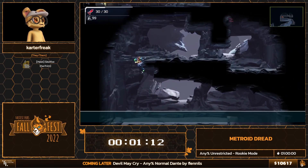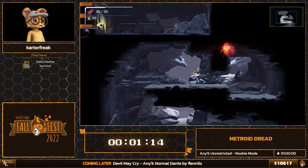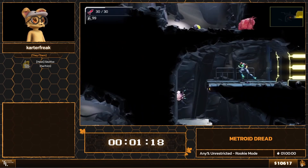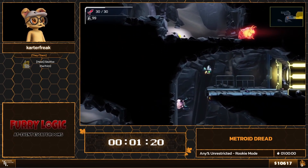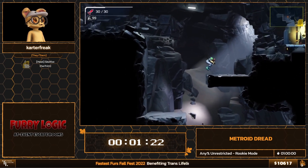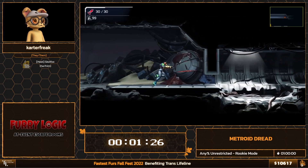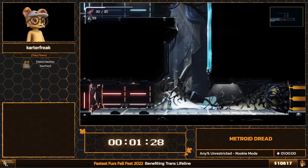Coming up to our first trick: normally you'd have to go to a broken EMMI on the right side, but you can shoot that blob through the wall. We're going to do that again right here — this one's a little harder, but got it pretty quickly. That allows us to skip an EMMI chase scene and head directly to the first boss.